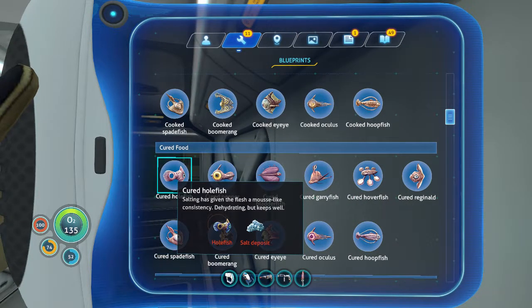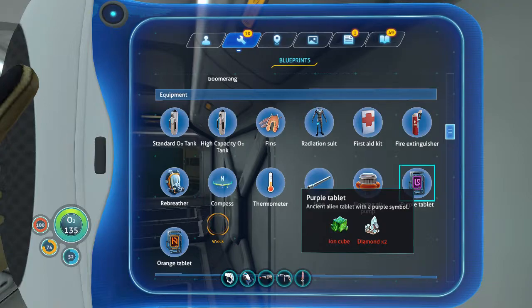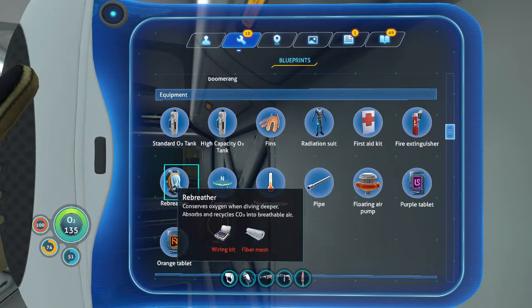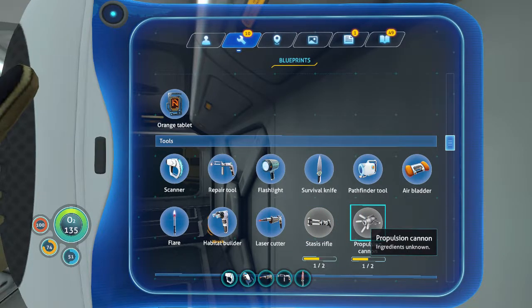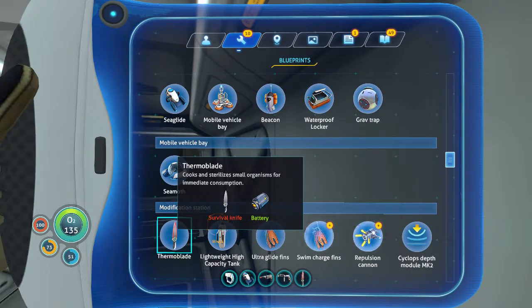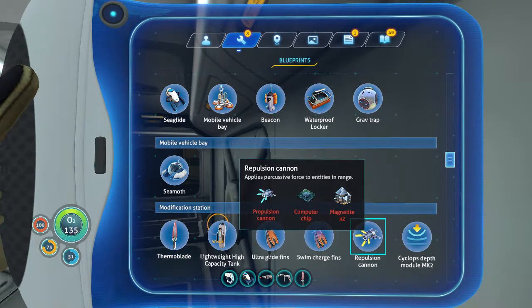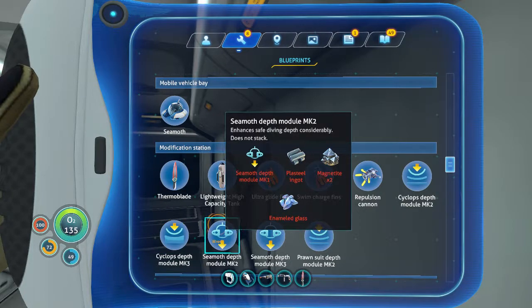So that's how you make an orange tablet. Too bad I don't know where to get nickel. A purple tablet needs diamond and iron cube. I still need to get the last blueprints for these two items. I also got the repulsion cannon - it applies progressive force. And swim charge fins - this charges all my equipment whenever I swim, so I never need a battery again.